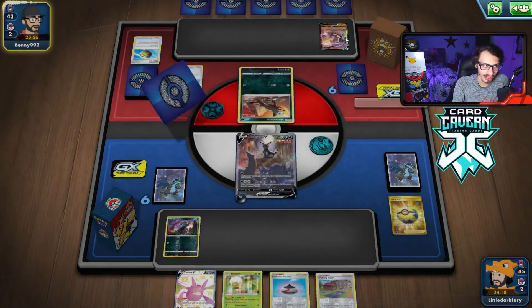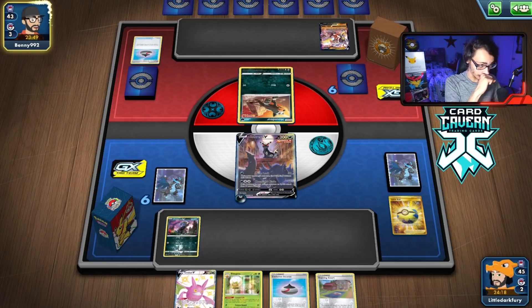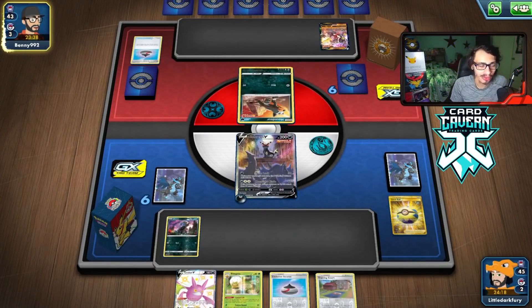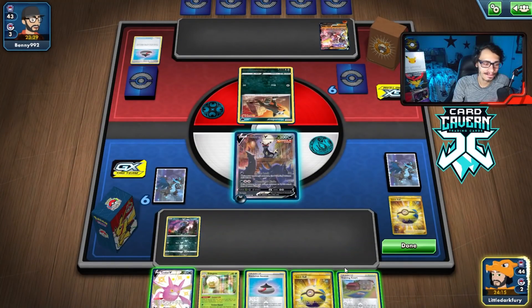We'll see how many Houndoom they get and if they can go into Laser Focus. Because then they need one Single Strike Energy to KO my Umbreon with Impact Blow. Unless we turn it into a VMAX. We'll see what they do. If not, I can Mean Look them. But we want to use the Hydreigon. Do they have a Switching card? They do not — nice. Quick Ball is a good top deck.